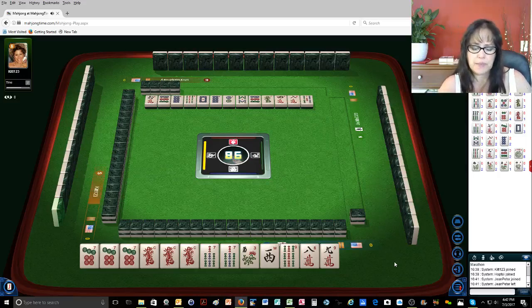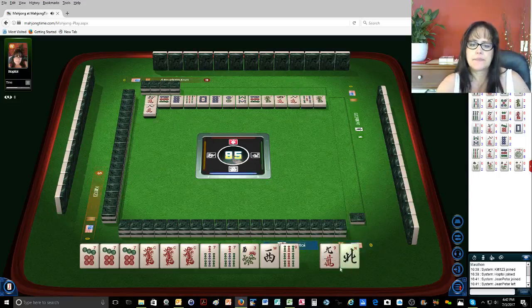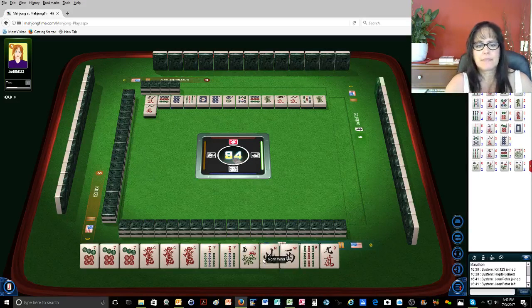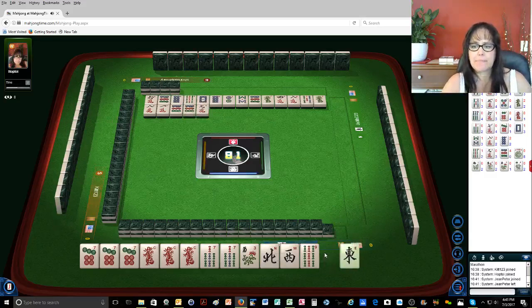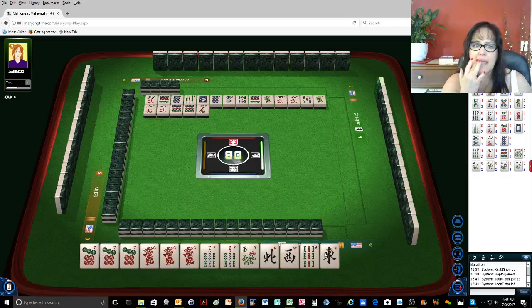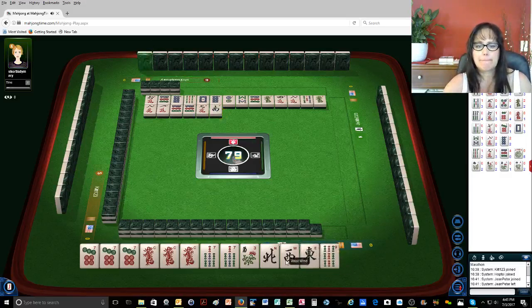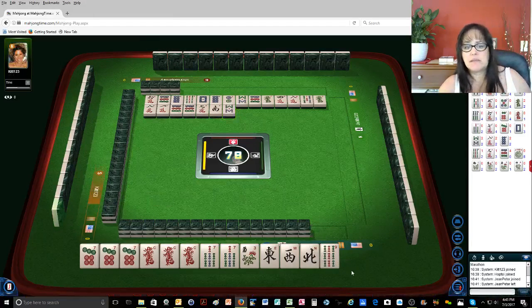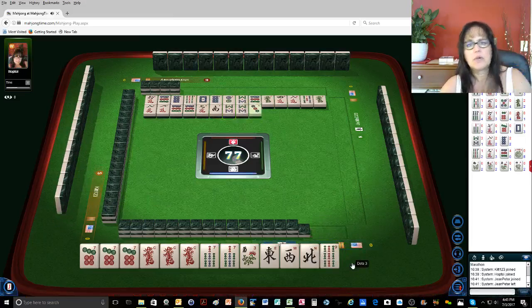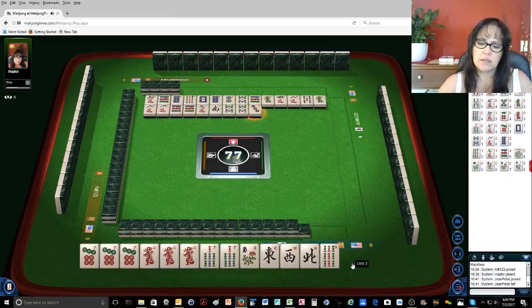Five bamboos — maybe I can get a joker. Green dragon. Eight characters. One character. Usually the winds are the first thing to go. Nine dots. Very interesting. Nine characters. South wind — okay, there's one. Nobody wanted it. Eight bamboos. I'll throw the north first, so they kind of go in groups — east and west with north and south.